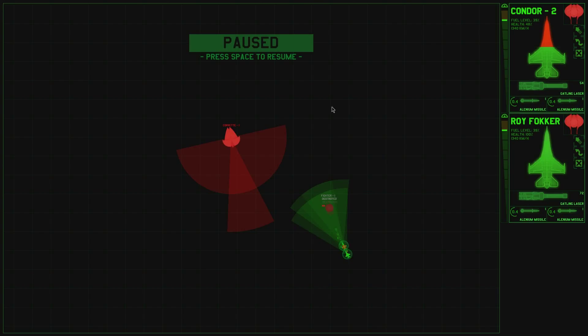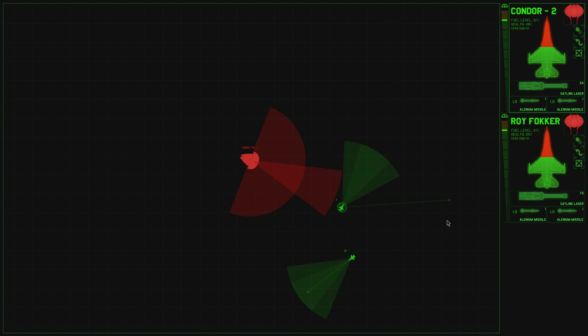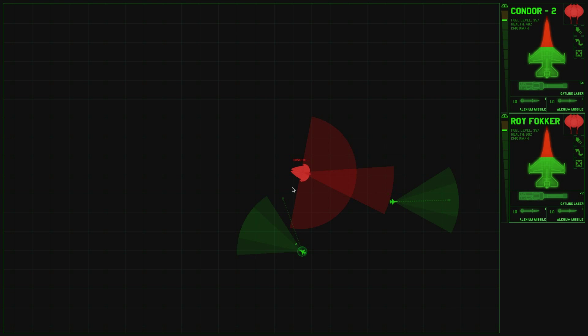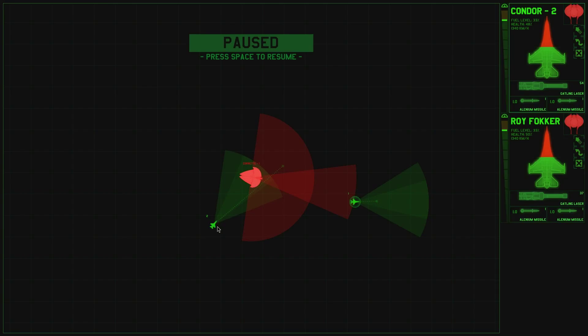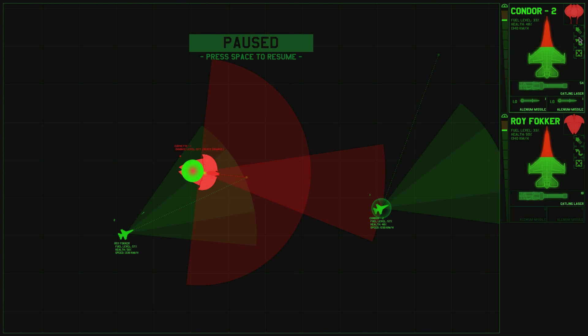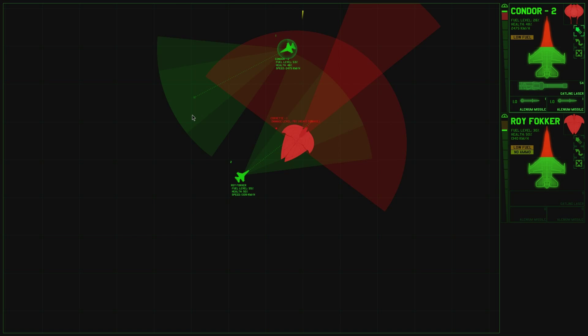Do you guys have enough fuel to escape? Probably not. Who's it going for? Okay, it's going for Condor 2. This thing is fast, very fast. But we're going to run out of fuel before that. Let's try to get it down. What's up with the missiles, Roy Fokker? Are you telling me it can't shoot the missiles at this thing? Or do I have to lock it? Ah, there we go. That's not going to be enough. Condor 2, try to get around this thing. You'll have the fuel, that's all right. Oh, bloody hell. Damn it. I wasn't paying attention there.